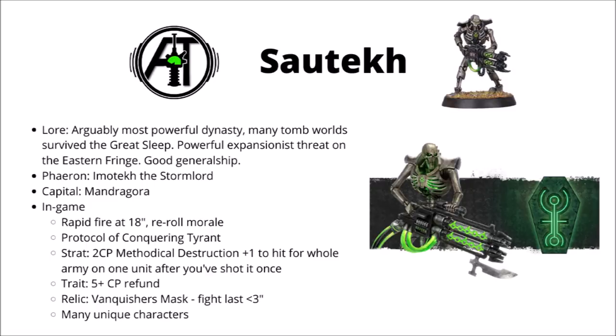Their relic is the Veil of Darkness — it allows you to make an enemy unit fight last when it's within 3 inches, which is actually really quite powerful. Maybe stick it on something strong like a Sautekh Lord and you'll make him very safe from enemy units trying to charge him. They also have quite a lot of their own unique special characters: Imotekh the Stormlord, Trazyn the Infinite, and Nemesor Zahndrekh are all Sautekh models. Power-wise, I think their dynastic traits are one of the weaker sets, but their Stratagem, Warlord trait and special characters are solid reasons to play them.